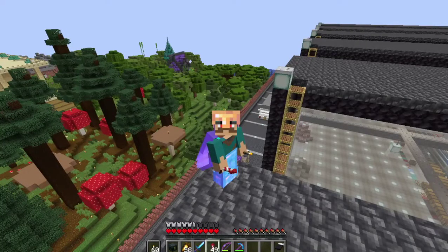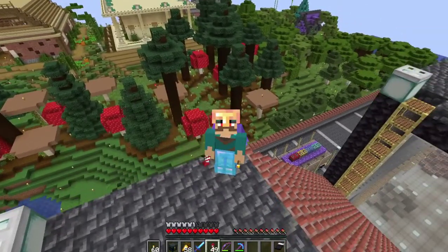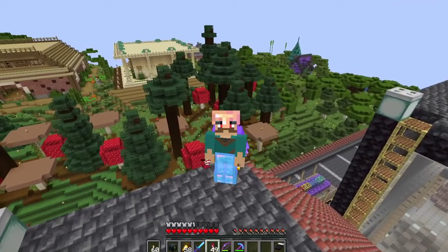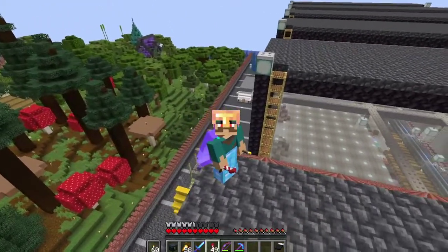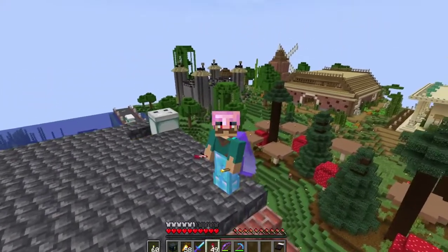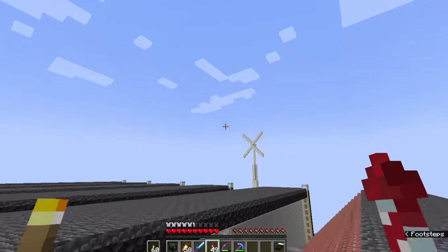We're safely back in the overworld — no more ghasts shooting at me while I'm trying to explain things. As you can see there have been some big changes. We've got new villager homes, some mushrooms, some trees, a little forest. This island is starting to get — how would I say — overcrowded in a certain way. Let's have a quick fly around so you can see what I mean.